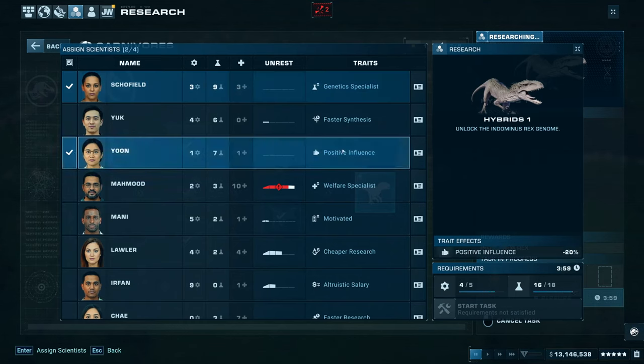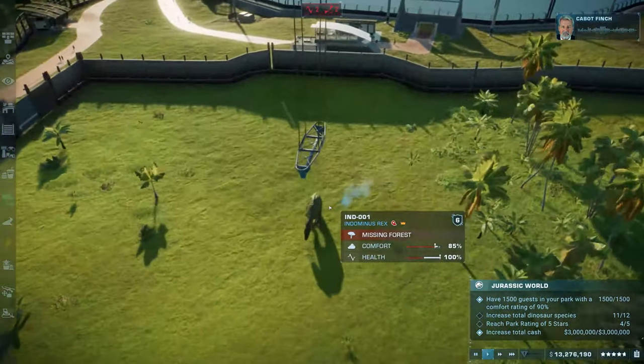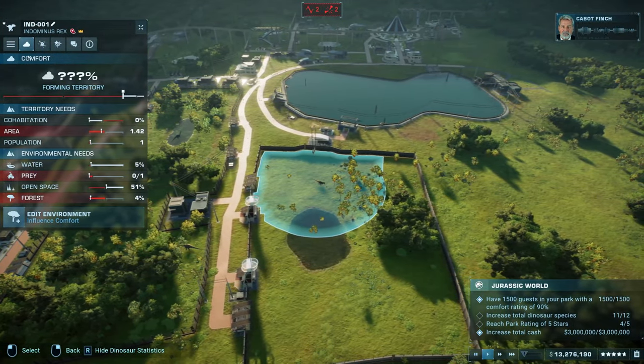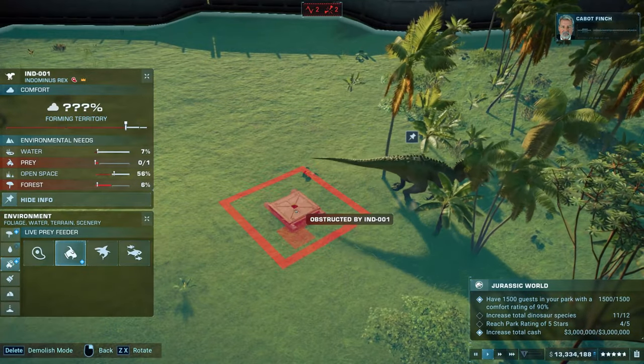This is a costly operation altogether, so make sure you have a healthy budget and income per minute. Using scientists with traits that reduce the cost of synthesis and incubation can also be a good option to reduce the overall cost.